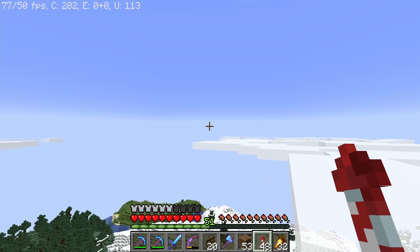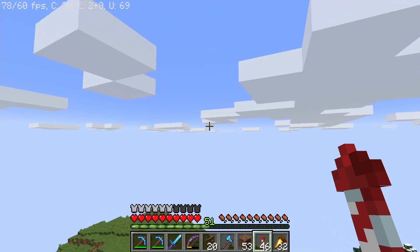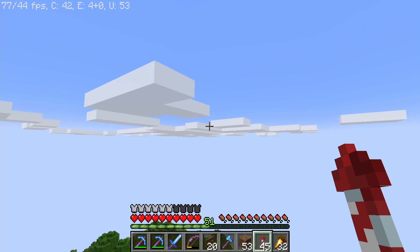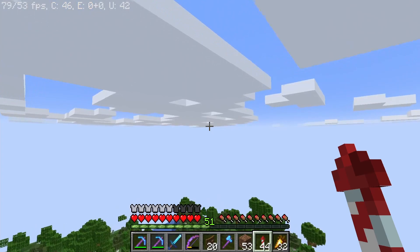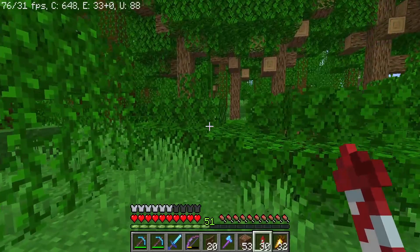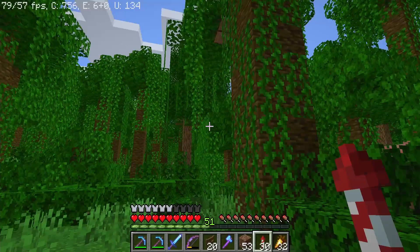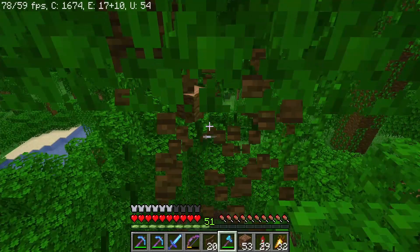I'm looking for a jungle. I want to get some jungle wood, and maybe some bamboo. Does bamboo spawn in the jungle? I also need cocoa beans. Dude, there just aren't jungles in 1.17 — I swear. I've generated so much terrain that I don't want to generate, looking for a jungle. And guess what? We finally found one. It didn't take nearly as long as I thought it was going to take, to be honest.